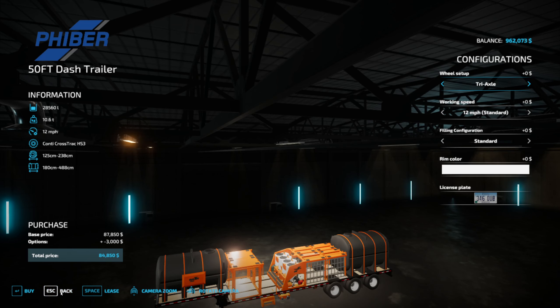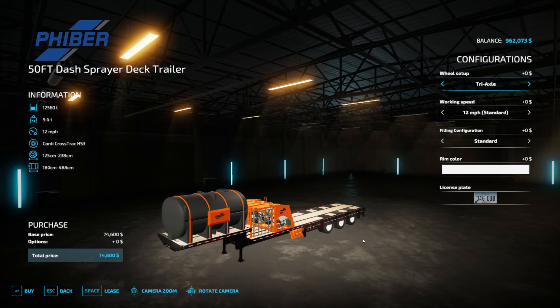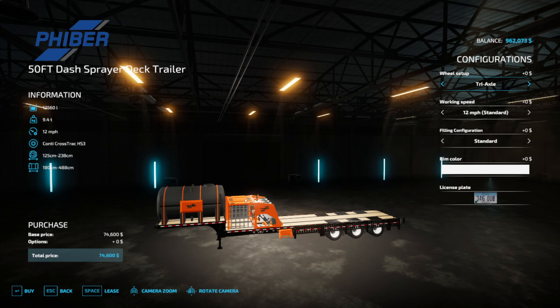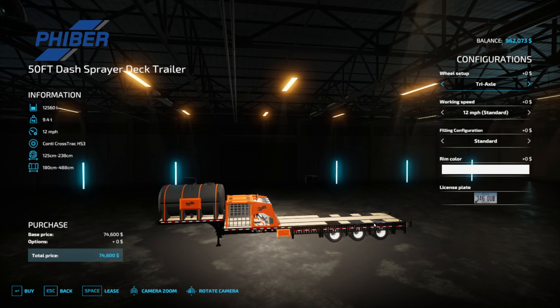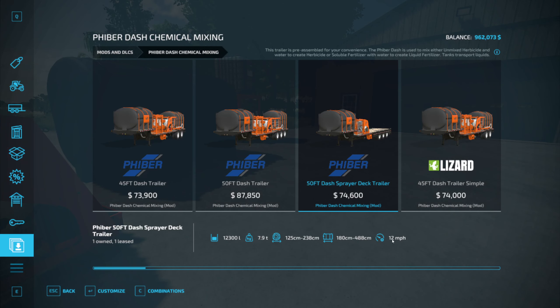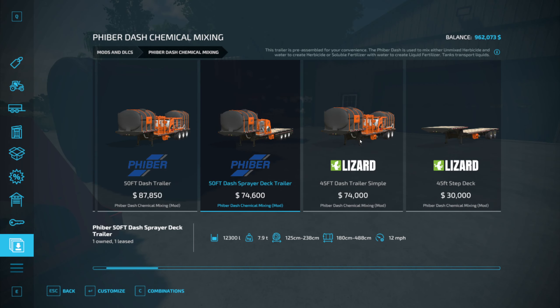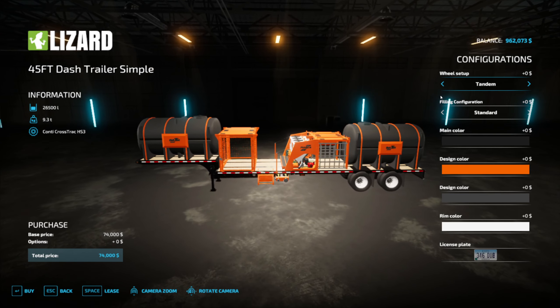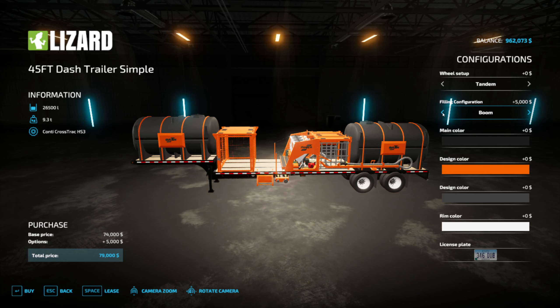Looking at the Dash spray deck trailer, we've got the Dash system, one water tank, and some storage up top. You can put totes up here, jugs down here, and pallets down here. On the back you can tow your sprayer around. Our filling options are the same, although the boom arm placement seems odd here. Then we have the Dash trailer simple, which is just a simple setup with a few different configuration options, otherwise the same as the other Dash we looked at.